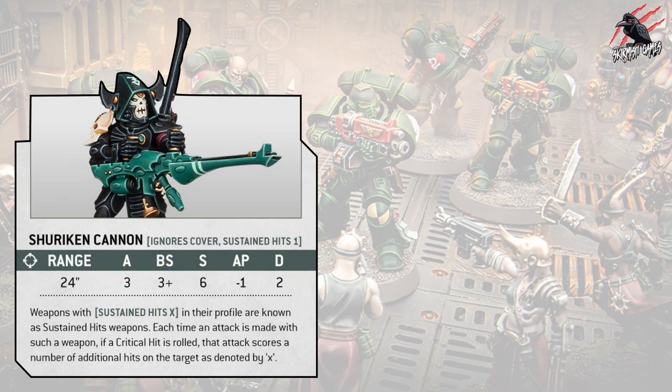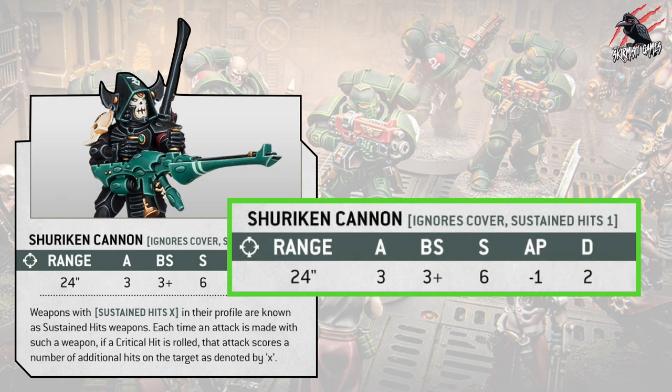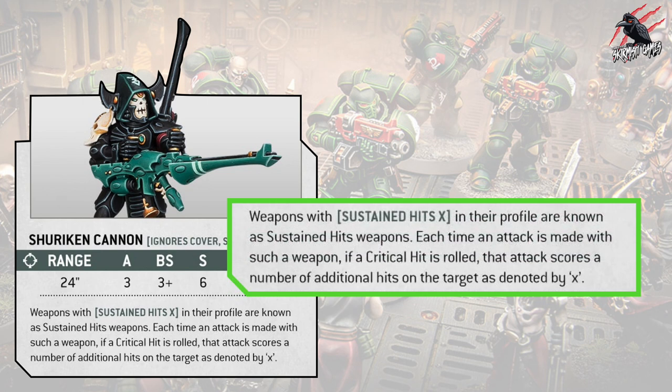Next up we've got the Shuriken Cannon, which has the sustained hits and ignores cover abilities. The Shuriken Cannon stats are: range 24 inches, 3 attacks, ballistic skill 3+, strength 6, armour piercing minus 1, and 2 damage. Weapons with sustained hits X in their profile are known as sustained hits weapons. Each time an attack is made, if a critical hit is rolled, that attack scores a number of additional hits equal to X. So for every 6 you roll on your attack rolls, you get one additional hit.